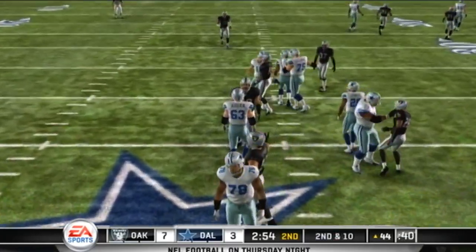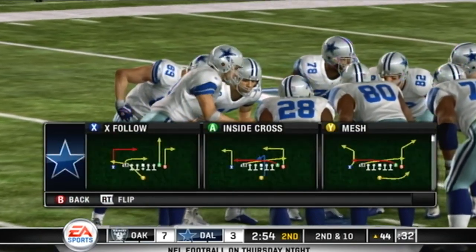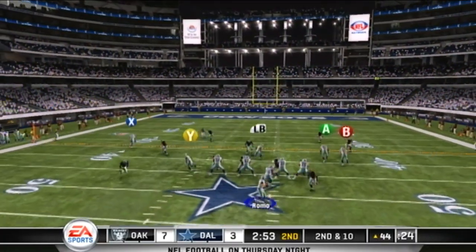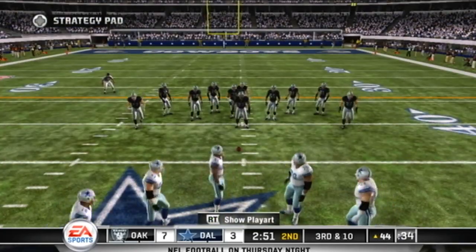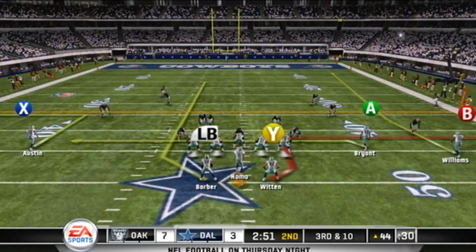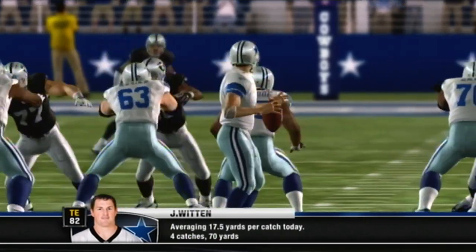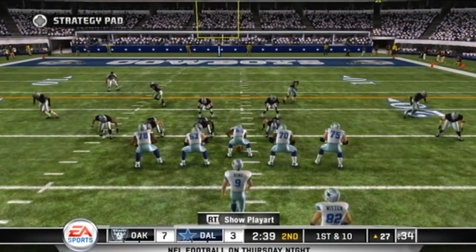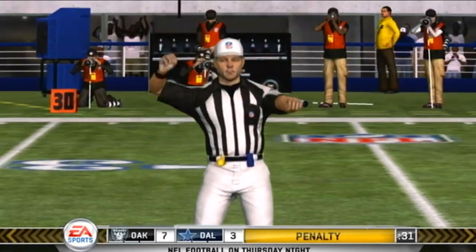Just gets it away — Austin was the intended receiver. Under heavy pressure, gets it off and takes a hit. They brought the blitz — didn't get there, but did throw off the timing of the play to get the incompletion. Passes it downfield — Rolando McClain was there for the stop. He scored a few style points with that one, but more importantly they pick up the first down.